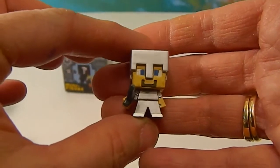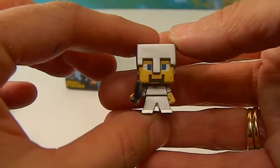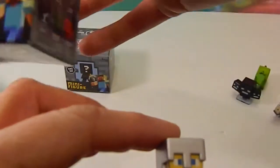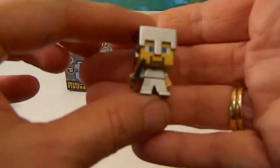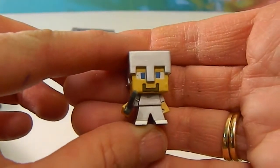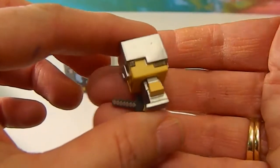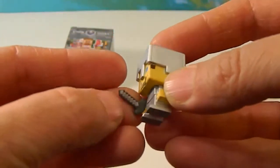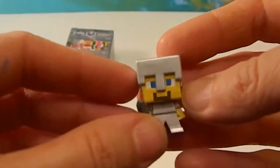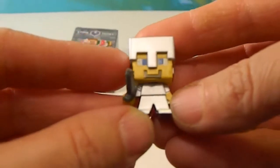This is the Iron Steve. Let's look on the side of the box — Steve with iron armor. The gold armor was in the first one. Look at that, he's pretty cool — very metallic looking, got the sword just like the first one. Very cool.